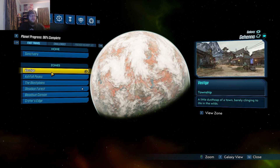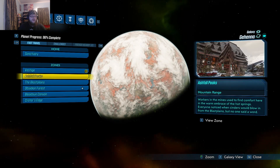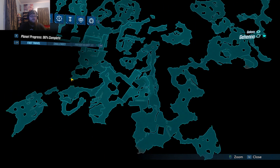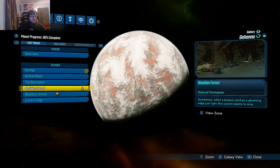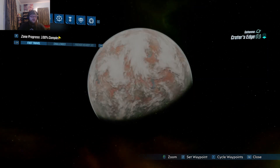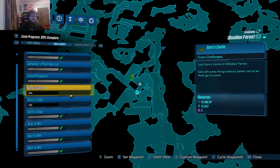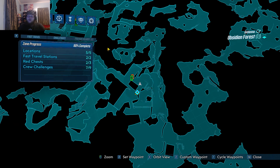So all we have left is the Obsidian Force guys. If we look here, Vestige is at 100%. We go back to Ashfall Peaks, 100%. Blast Planes, which we just did, 100%. And then Bloodsun Canyon, 100%. And then of course, Crater's Edge, 100%. So all we have left here, guys, is the Obsidian Forest.